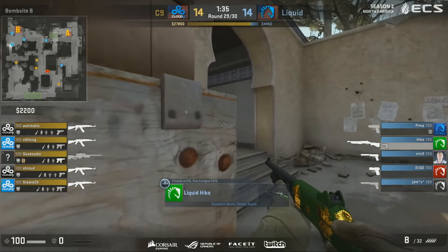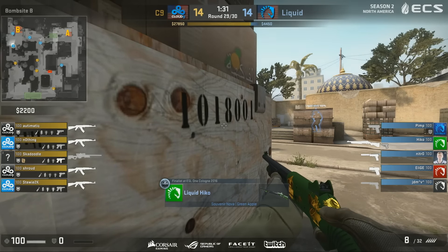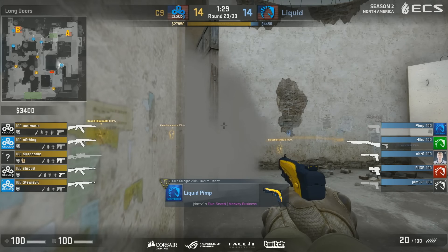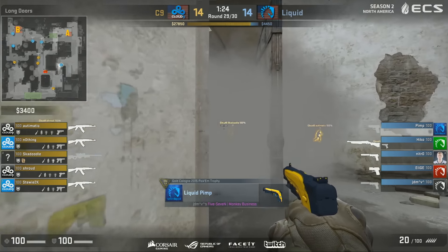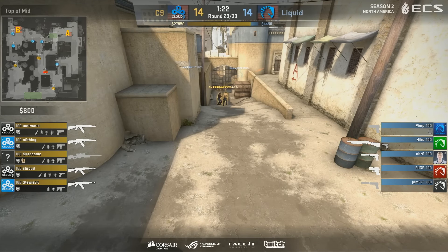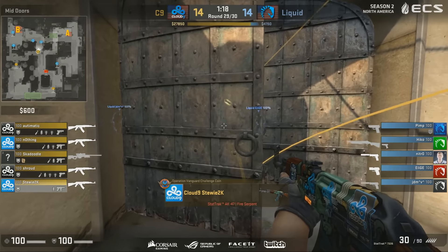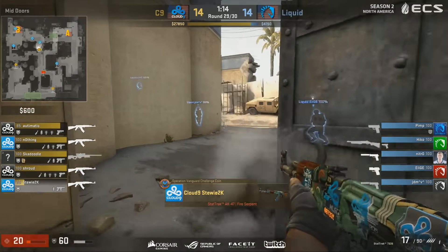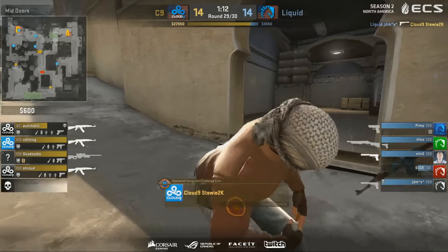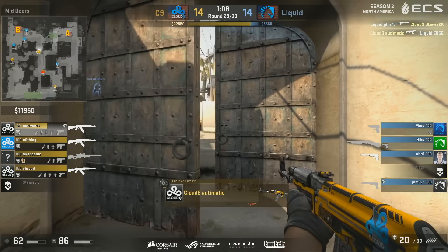Elige has a big pump — he is ready. Got the green apple. These rounds, so tense, so slow. Neither side wanting to make a mistake. Although at the moment Liquid have little choice — they have to take gambles, they need some kind of advantage. Potential double pick situation coming in. Elige chasing the frag — he will go down. JDM will cost himself his life.